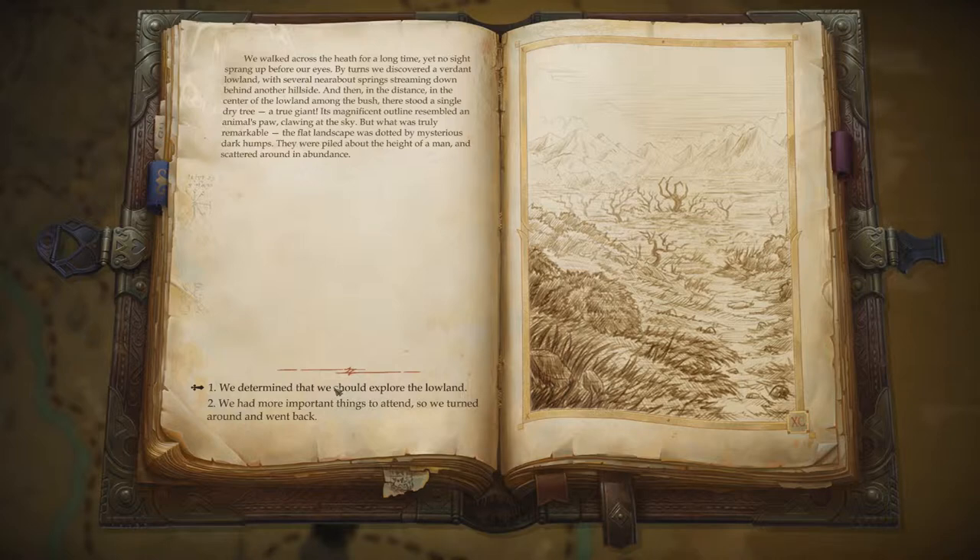And then in the distance, in the center of the lowland, among the bush, there stood a single dry tree. A true giant! Its magnificent outline resembled an animal's paw clawing at the sky. But what was truly remarkable — the flat landscape was dotted by mysterious dark humps. They were piled about the height of a man and scattered in abundance.